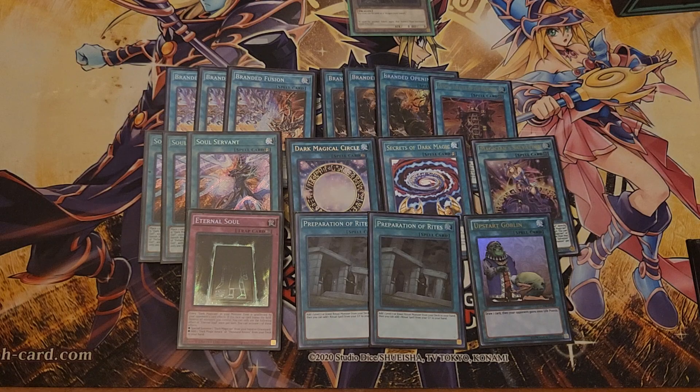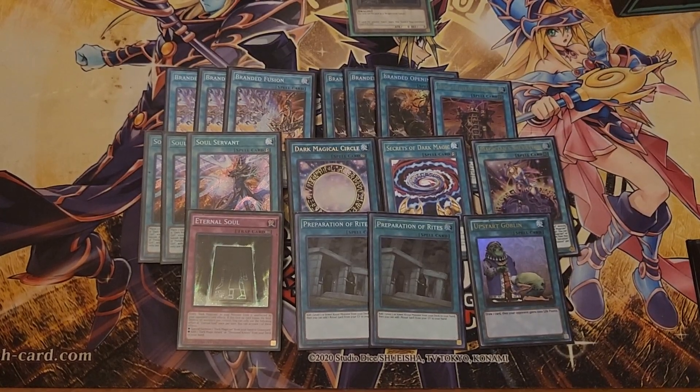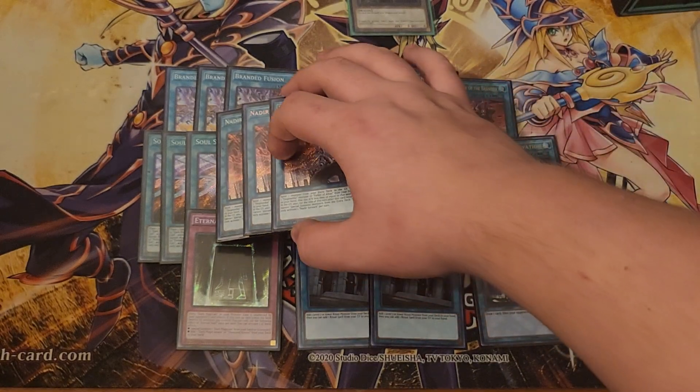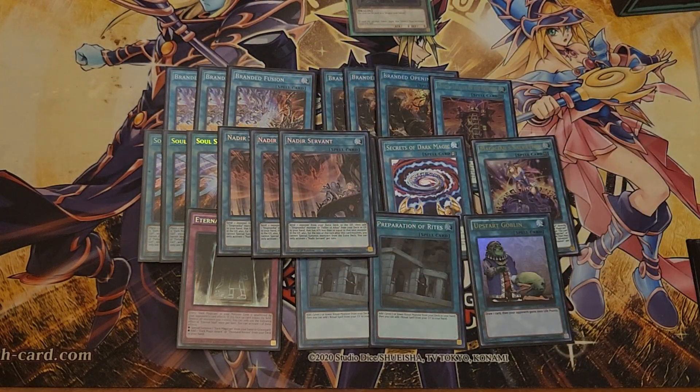That's the main Spell Trap lineup for the most part — except the one I forgot until now, and it's one of the power plays that helps you go second, and lets you recycle your Albaz: the Deer Servant. Secret Rares are pretty — love Secret Rares. Shop owner at my Locals gave me a good deal, 40 for the playset. The Deer Servant is really good; you can send Dragonite or Garyua to get draws and get your Dogmatica cards rolling.